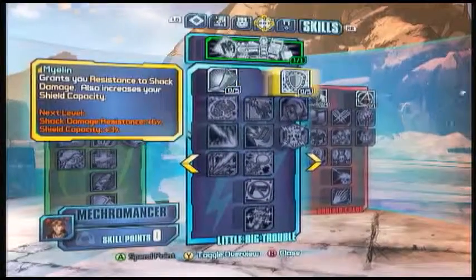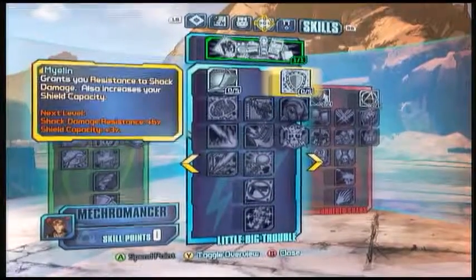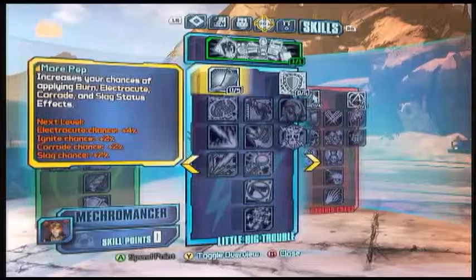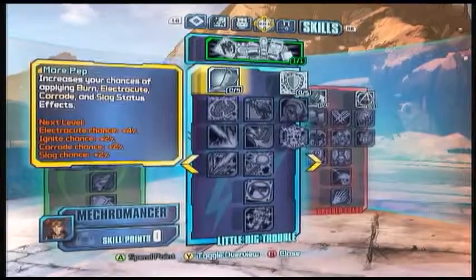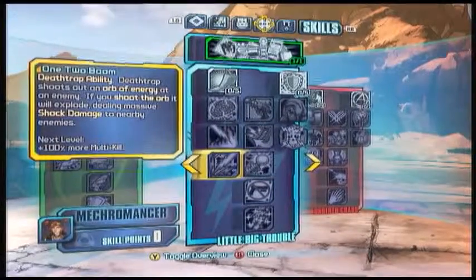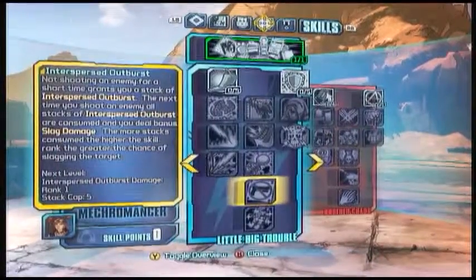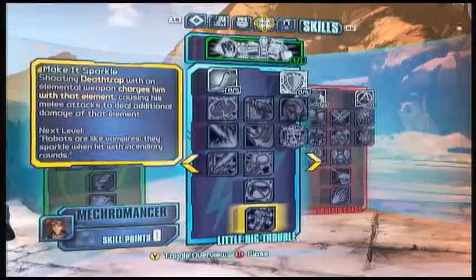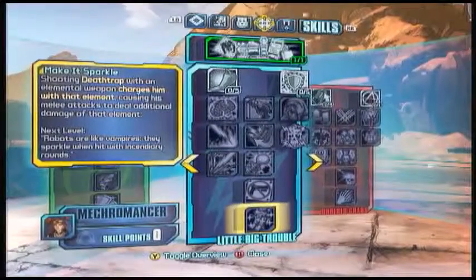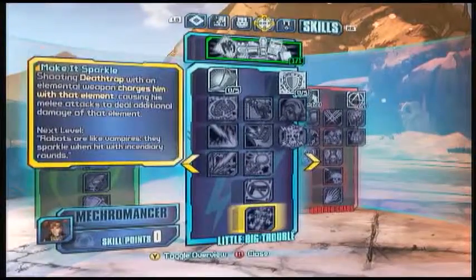The middle tree is all about enhancing the Mecromancer's skills with elemental damage. It starts off giving resistance to elemental damage and increasing your chances of inflicting it, then going up increases the damage it deals. At the highest level, if you shoot Death Trap with an elemental weapon, he takes on that element — fire or corrosive — and deals it out to enemies.